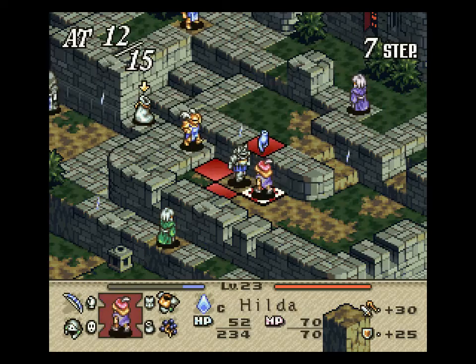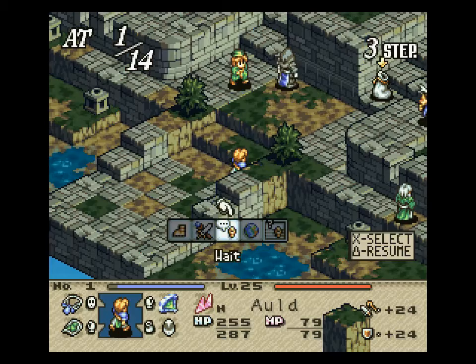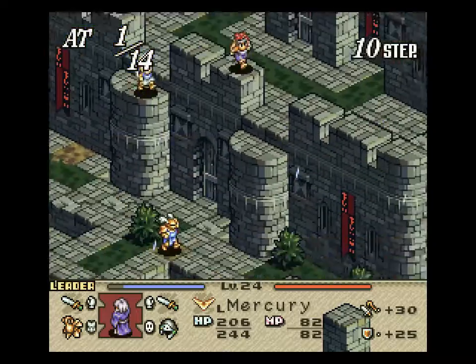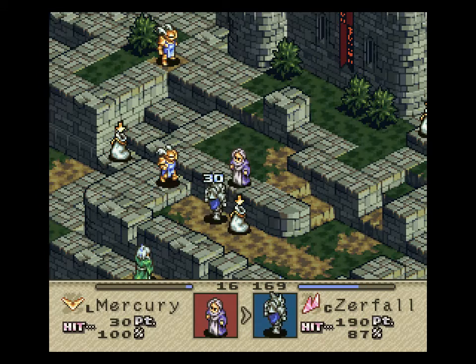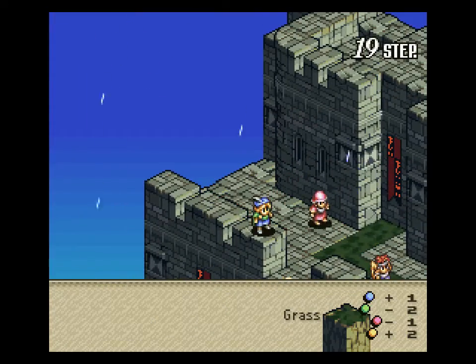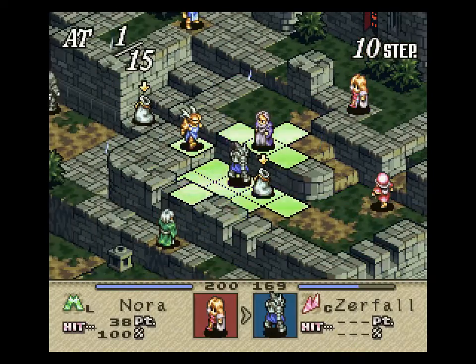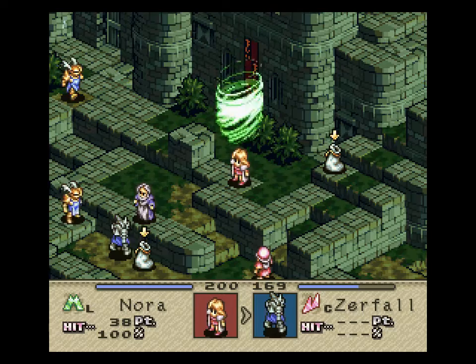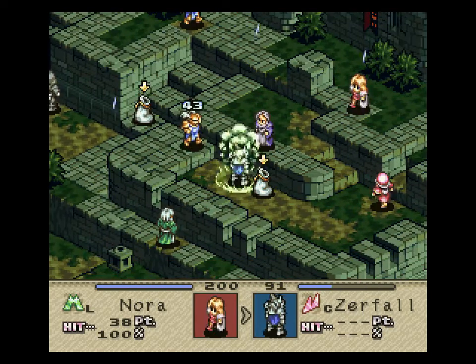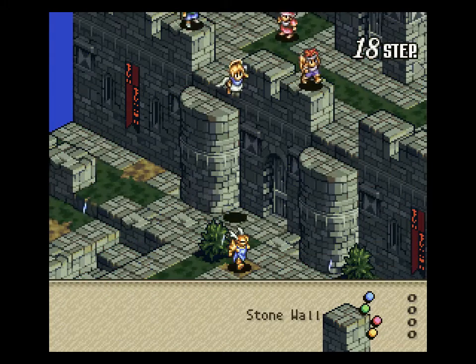Oh crap! Where did he come from? I'm gonna stay back here because I don't want... oh, that's lovely. He is almost dead. Oh crap. Zerphal might die here. That's why I quicked Min — did not work out. Look at that damage. Wow — neither of them died. I am genuinely shocked.